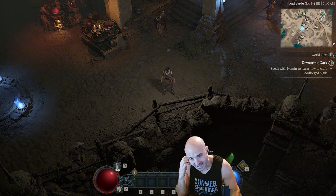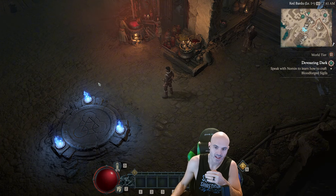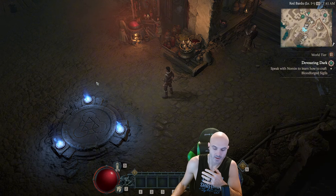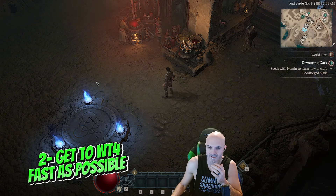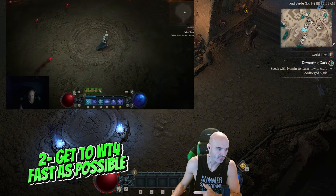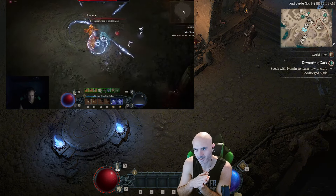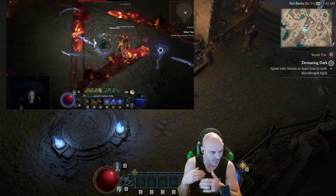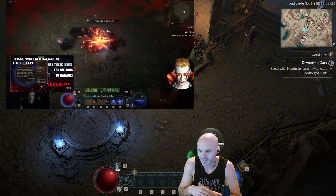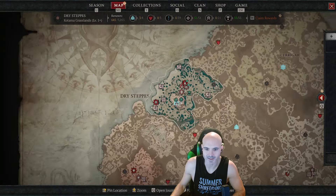Tip number two: get to World Tier 4 as fast as possible. I actually made it to World Tier 4 on the first night playing Diablo season two. It is way more experience when you reach World Tier 4, and you could be 10 levels below the mobs and still kill them — you'll level so quickly and catch up. Get to World Tier 4 as fast as possible.